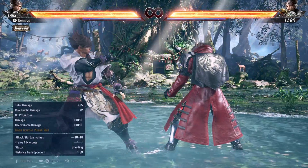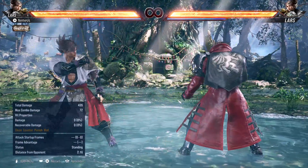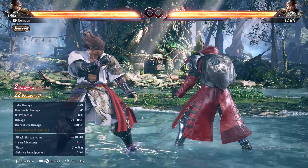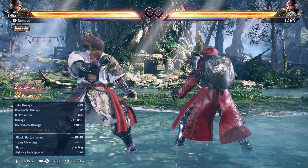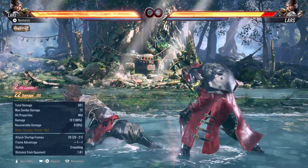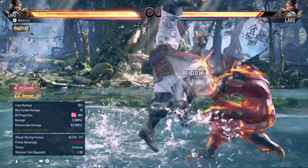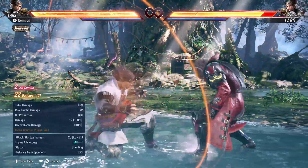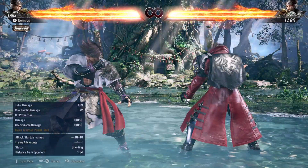Lars has classic 10-frame punishment: 8, 2, 1. Very strong — leaves him at plus 8 and puts him into a new stance called Limited Entry, which has two moves. This is a guaranteed mix-up between the mid and the low, so it's a very strong 10-frame punisher. You can commit or decide not to commit to the mix-up if you want.